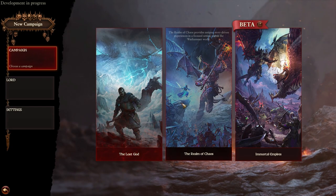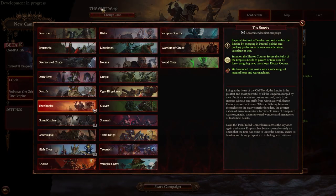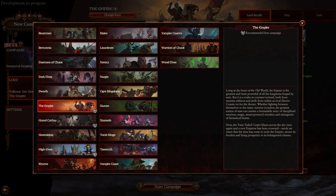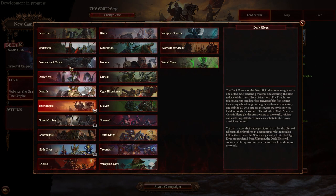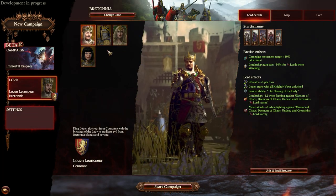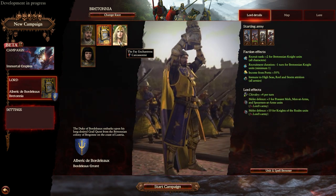The Immortal Empires campaign is Total War's most ambitious campaign ever — there's really no doubt about it. Just take a look at the faction count alone. Here we have 86 different legendary lords to play, all belonging to a group of races and factions. And that's something unique about the Warhammer games — in Warhammer, every faction belongs to a faction group.